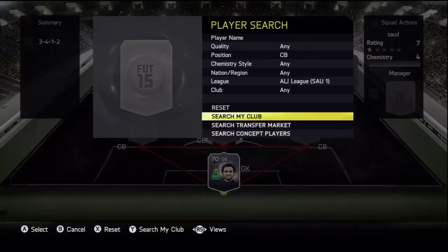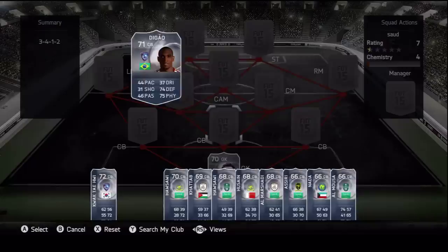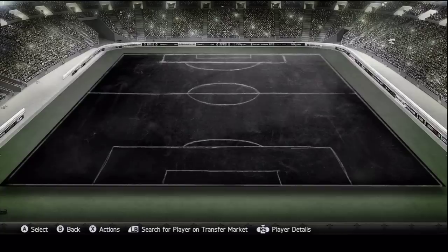In our free center backs we're going with the 3-4-1-2 formation. The left backs and right backs were lower rated so we're using three center backs in the middle. I'm going to go with Diogo, 71 rated — doesn't look too bad apart from his pace. He goes there and he's playing for Al Hilal.